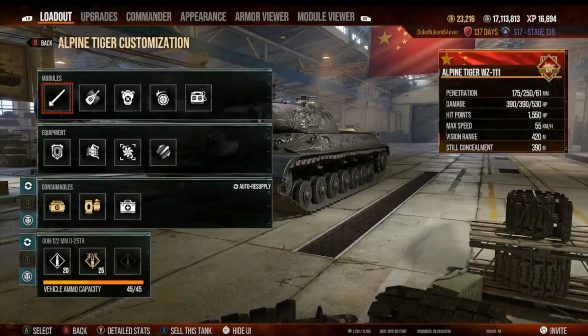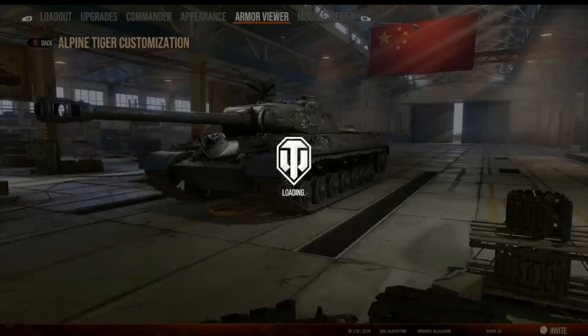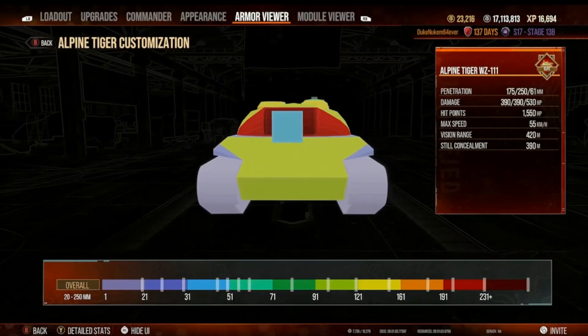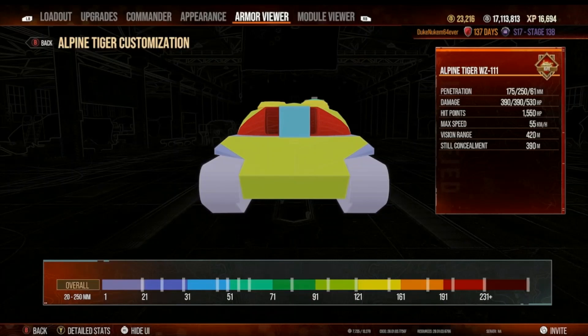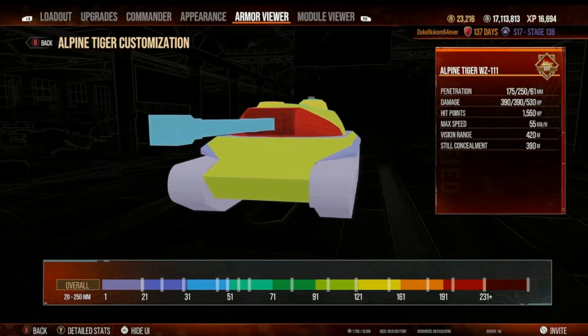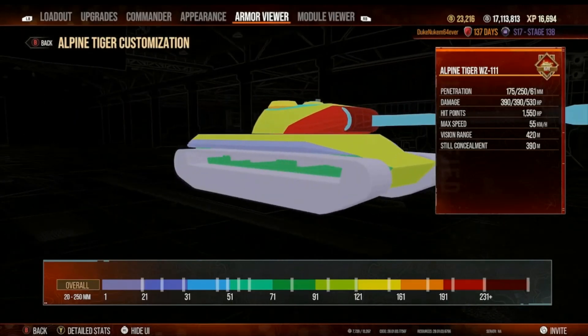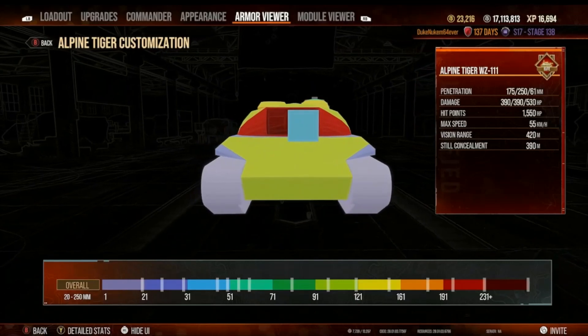All right, Alpine Tiger — let's take a look at this armor. Straight from the front, all you see is yellow and red with those edges of purple. I'm not sure if those are places where you can score damage, along the right and left edge right above the tracks. Let me go get the armor view of the Scourge and see what happens back to back.